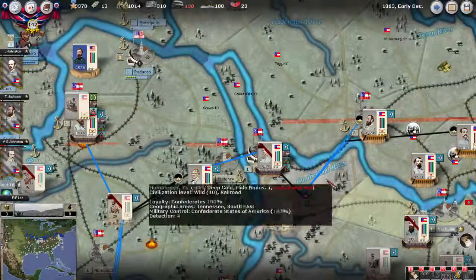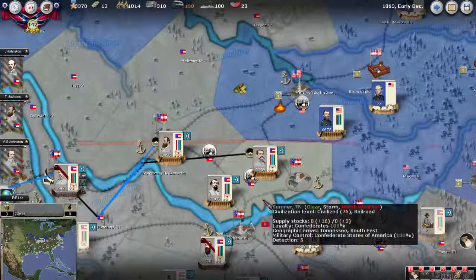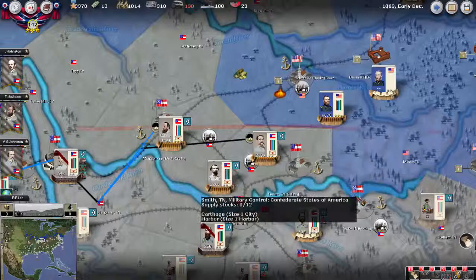Welcome back to early December 1863. Here's how things stand in Kentucky — I'm expecting an attack at really any moment now. I don't think that Grant will be able to move on Carthage, mainly because there are hills here, and then of course there's a river, and then there are hills again, so it's a pretty slow maneuver.